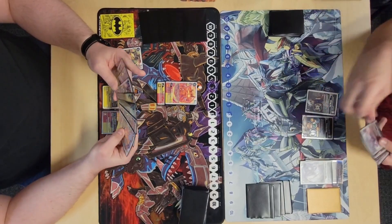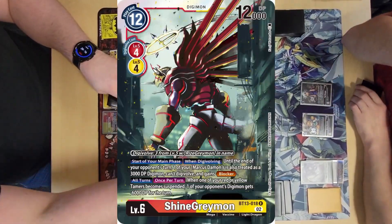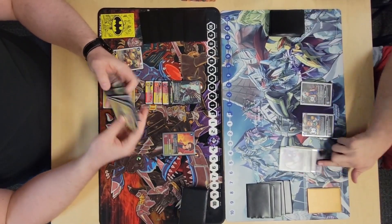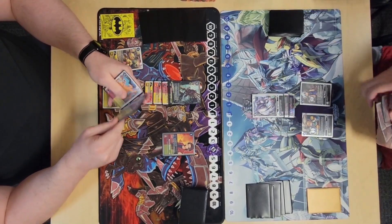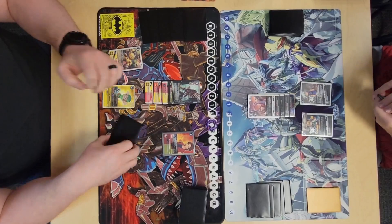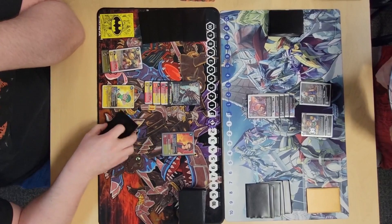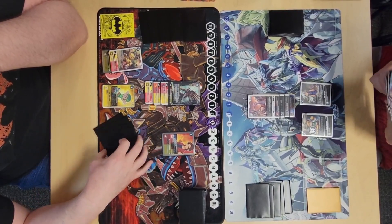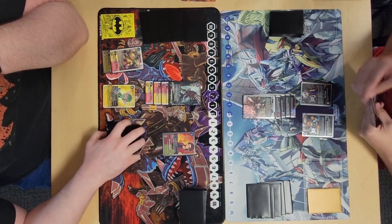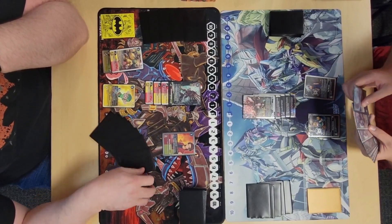But he hard plays Kudamon, so now he has a memory setter and I can't choke him. He adds Dorugumon, saves him to Rise, evos into Shine, and has Marcus become a blocker until end of his turn. I'm hoping he swings before doing this, but sadly he doesn't. He goes into Dorugumon but actually doesn't trigger the effect, which is really good for me.